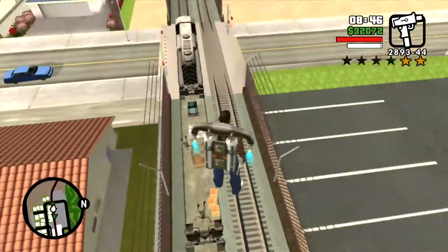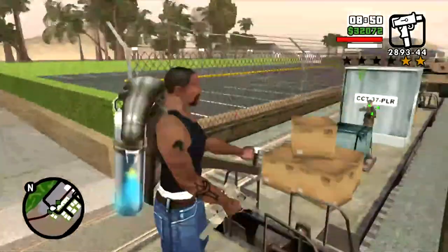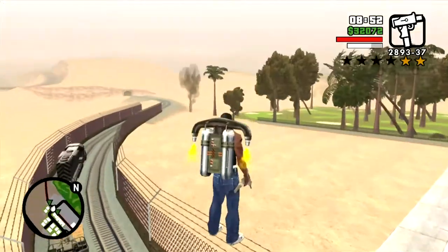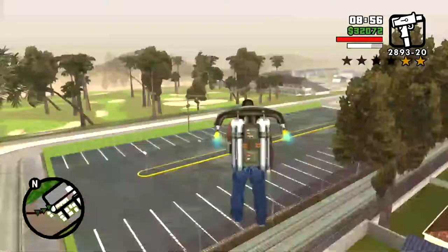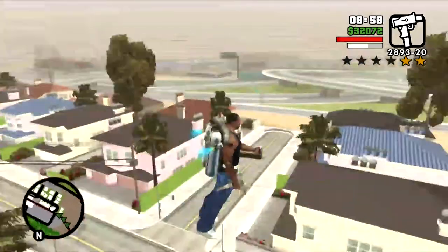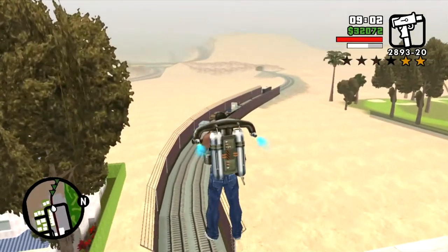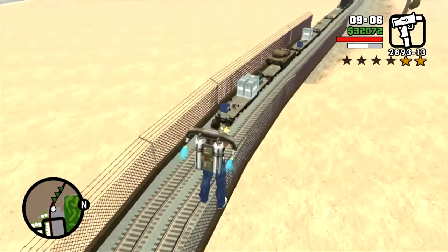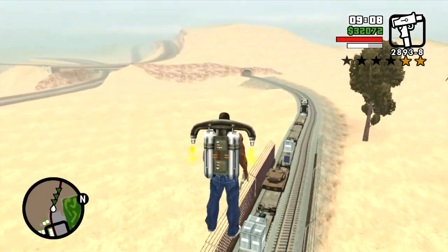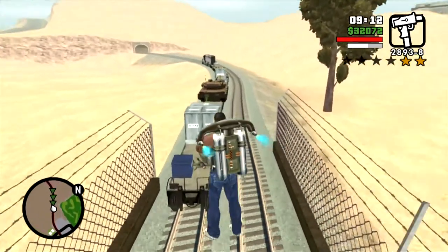What you want to do is hover just around the train or near it, even landing on it, and just sticking around the train. If you get too much altitude, CJ gets a little out of control with the jetpack. So just staying above the train slightly, landing on it, or even just hovering above it will keep CJ in line.